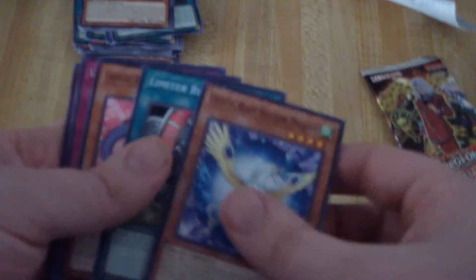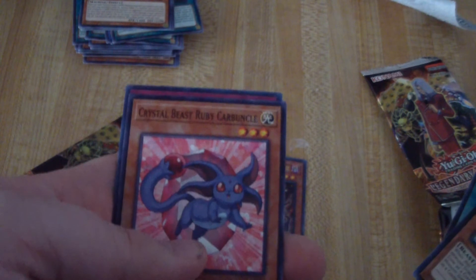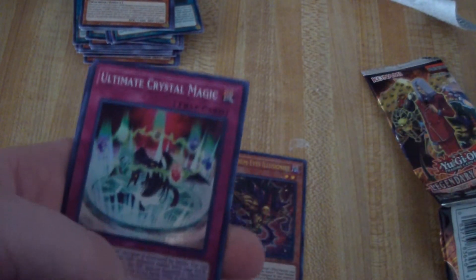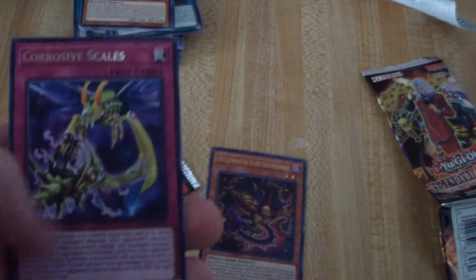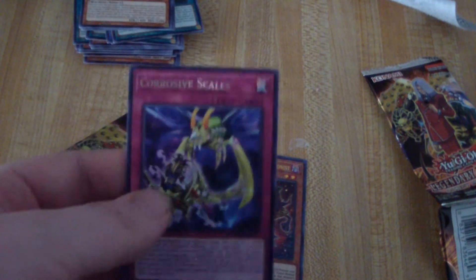Considering you're not guaranteed holos, I guess I'm not too upset only getting one so far. Sapphire Pegasus again, Limiter Removal, Crystal Beast Ruby Carbuncle, Ultimate Crystal Magic — that's pretty cool. And then Corrosive Scales — that's going to be a good card to play. Really glad I got that.